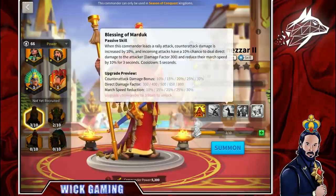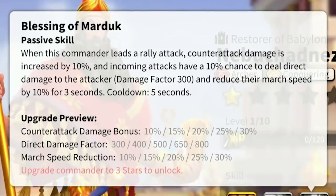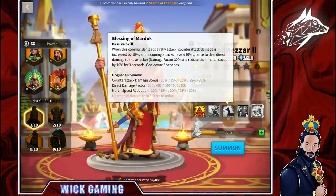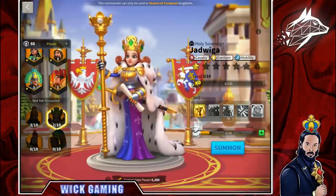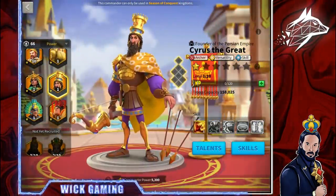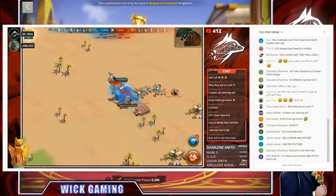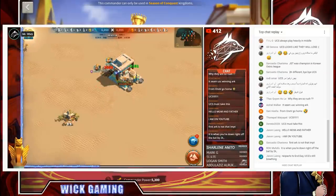Ramses II has great skill damage resistance thanks to his third skill, Army of Amun, which causes the archer units he leads to take 30% less skill damage. Nebuchadnezzar has great anti-swarm technology as well, thanks to his third skill, Blessing on Marduk, which increases his counterattack damage by 30% when he leads a rally. I'm placing this combo in third place only because since the introduction of Jadwiga, archers are having a hard time rallying objectives — but this is a top tier combo indeed.